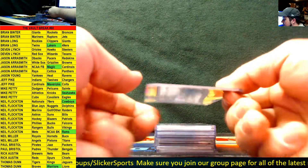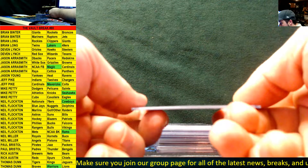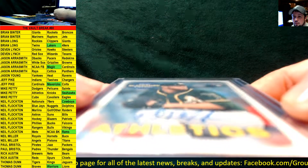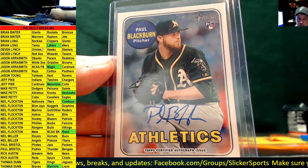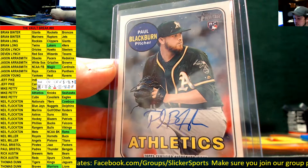Another autograph from Heritage — I think this is Heritage High Series this year — a rookie auto going out to the Oakland A's: Paul Blackburn. Paul Blackburn, Oakland A's — that goes to Mike Petty, who also had the Seahawks earlier.